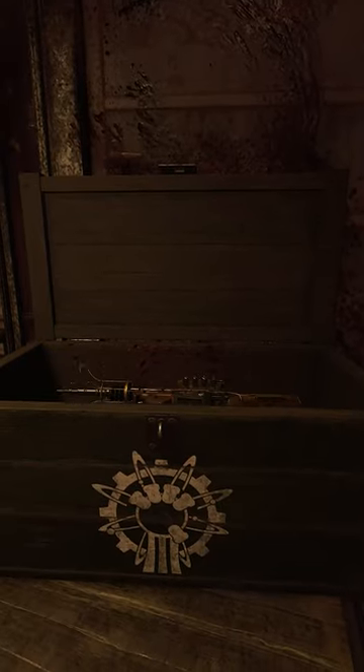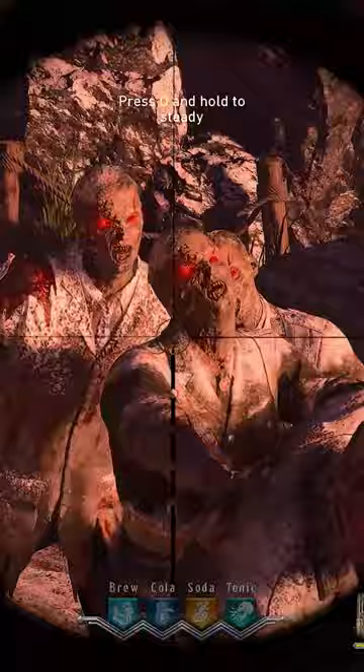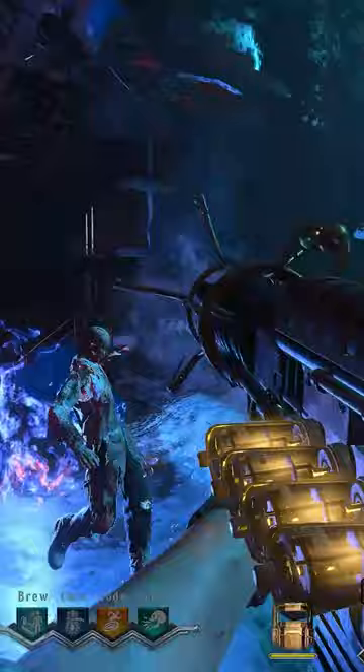Here's how to get a free Wunderwaffe DG Schaafschütze on the Black Ops 4 Zombies map Togder Toten. The Wunderwaffe DG Schaafschütze is a sniper-like Wunderwaffe that can be upgraded through the Pack-a-Punch machine, becoming the Wunderwaffe DG Funkin' Schütze.